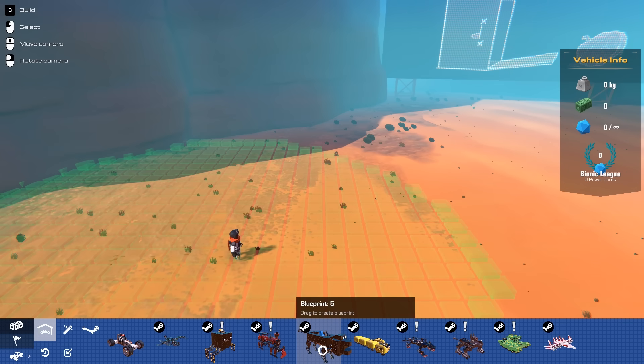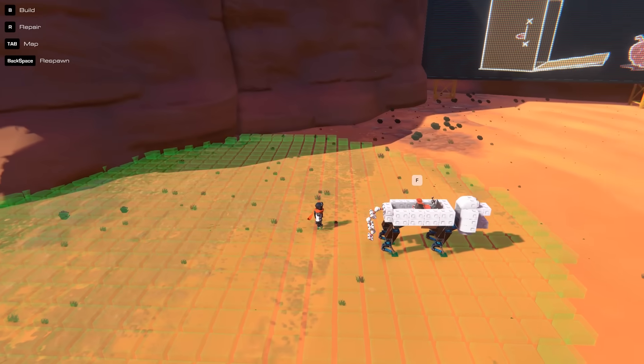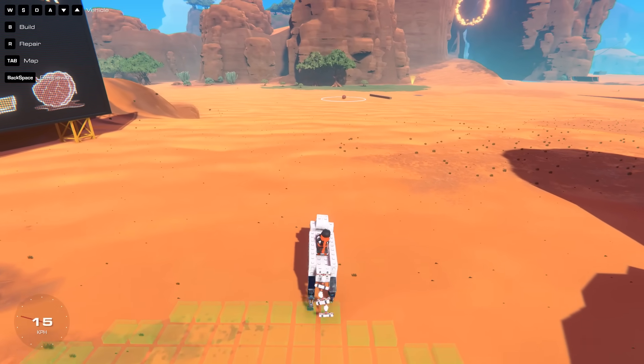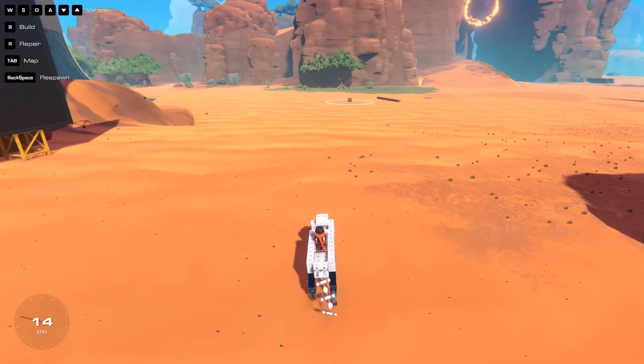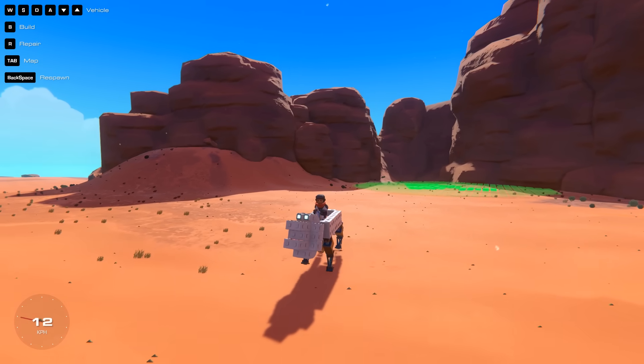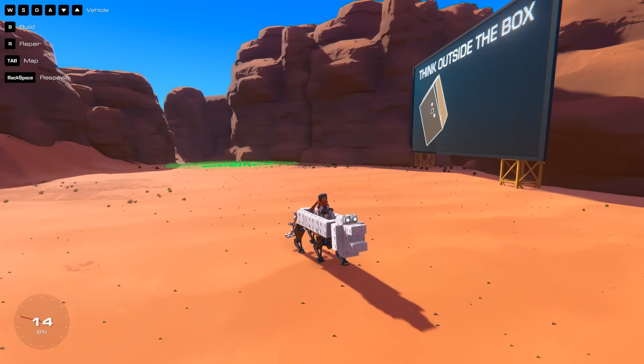What you've all been waiting for — a walker. Let's try. Oh yeah, looks like it works. Oh my god — it's adorable. Look at this. Is its head supposed to jiggle like that?